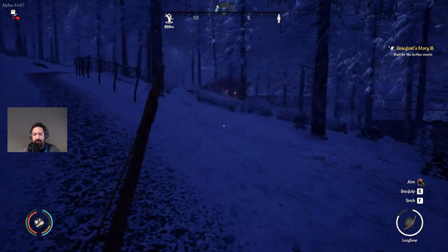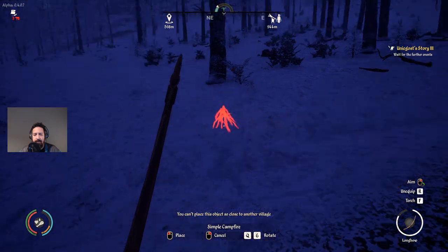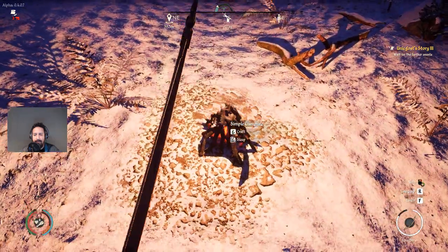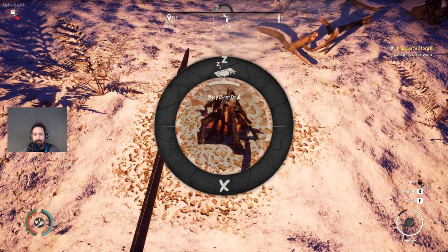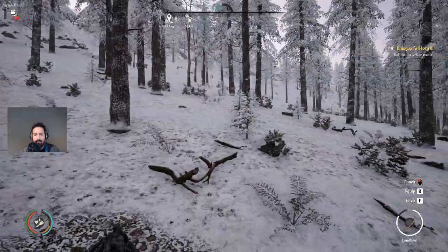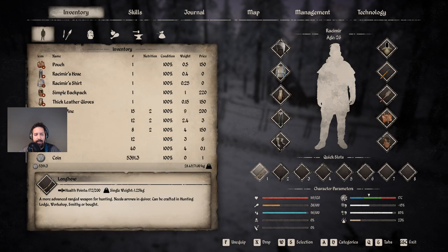We are at the village. There's nothing to do in the village at night, so we have to put down a campfire and take a nap. There we go — light the campfire, and sleep. Next morning the campfire is still burning — oh no it went out. Cool. Did we bring our flatbread? I only have raw meat.